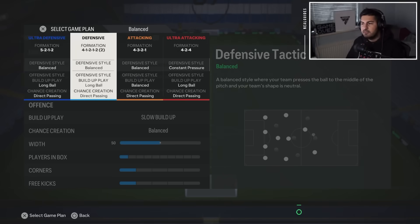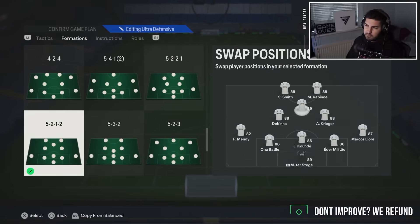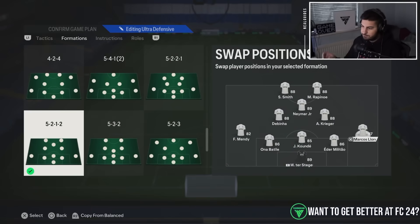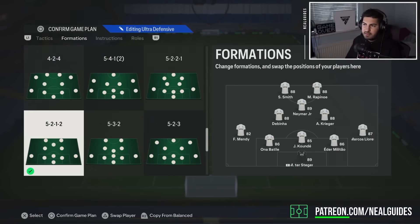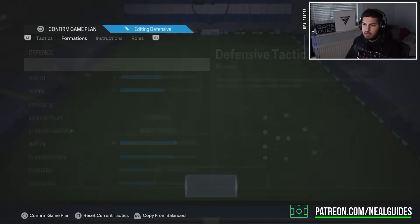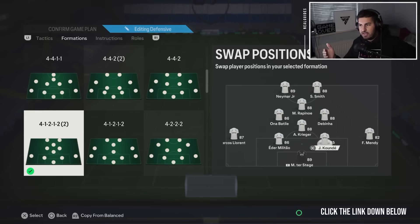The benefit of the 5-2-1-2 is that when the left back and right back go forward, you at least have a back three in shape. The downside with the 4-1-2-1-2 is that you have only two centre-backs, so it's going to make you more open to a counter-attack than the 5-2-1-2.